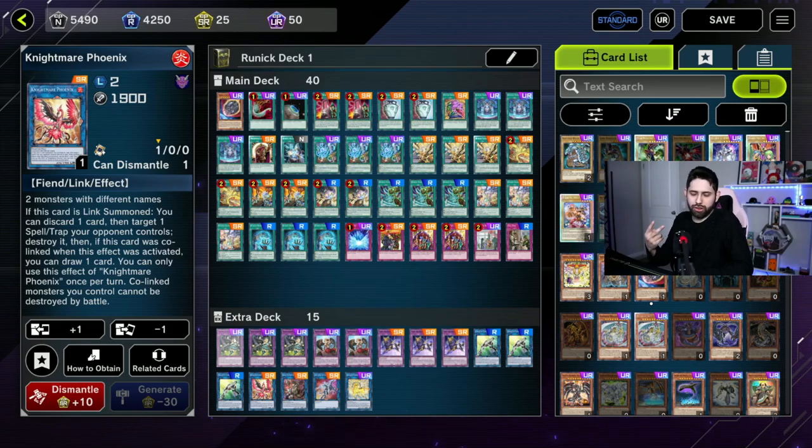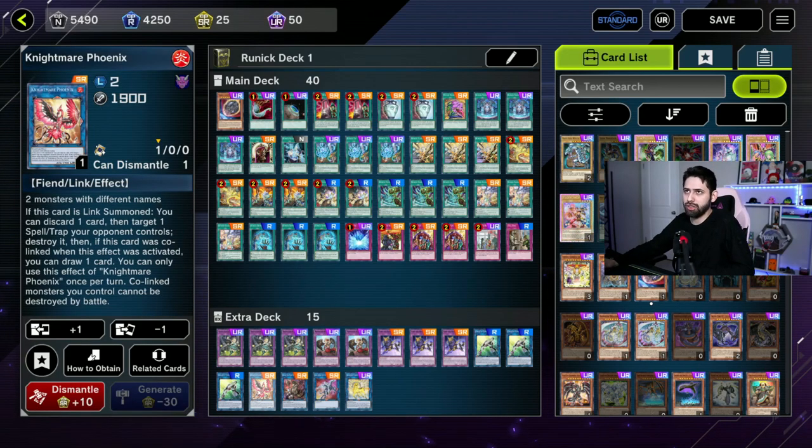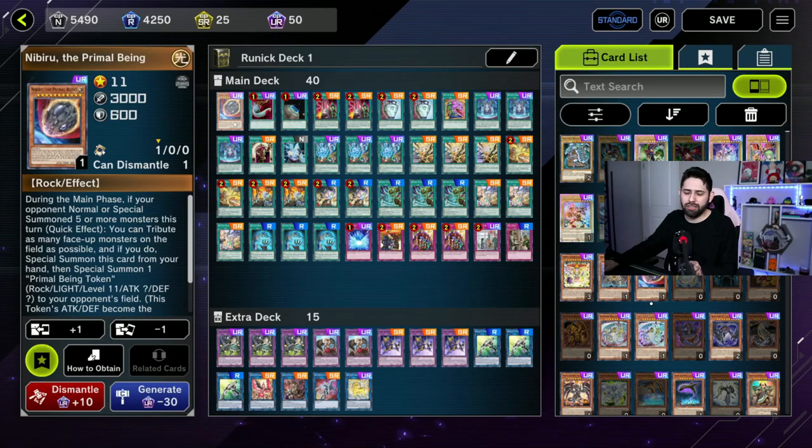Things like Nightmare Phoenix require two monsters, and there's no way to really get two monsters unless your opponent is summoning something like a Lava Golem onto your side of the field, or one of the Kaijus. Not only will Nibiru clean their field out when you summon it, but it's also going to give you an extra body that you could potentially use for some of these tech options like Nightmare Phoenix. Other than that, it's just there to pad the count and it's come in handy a good bit of times.